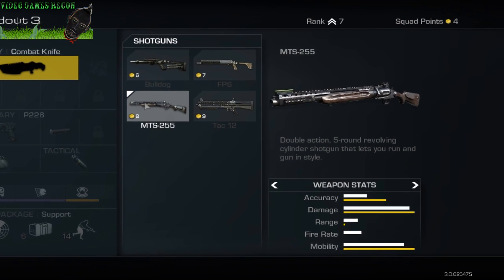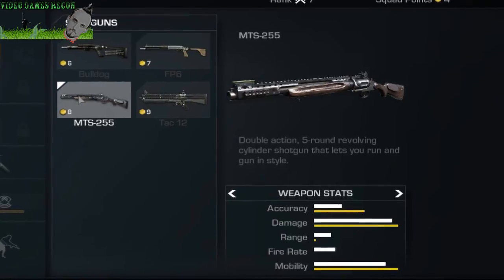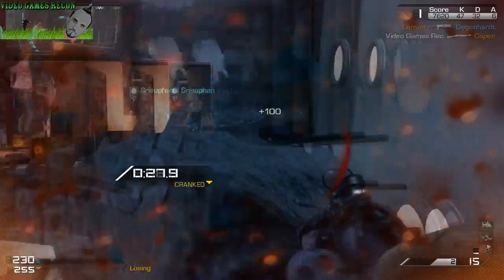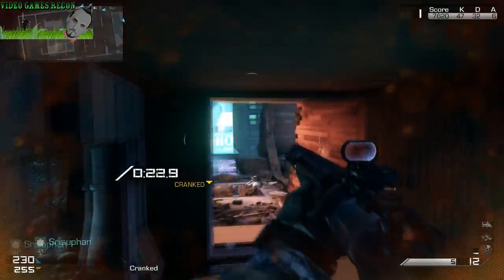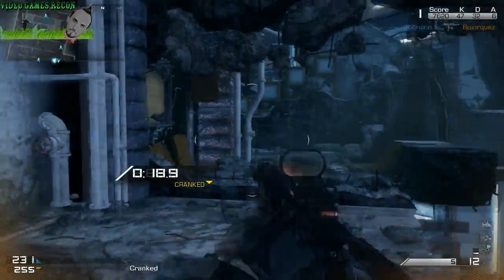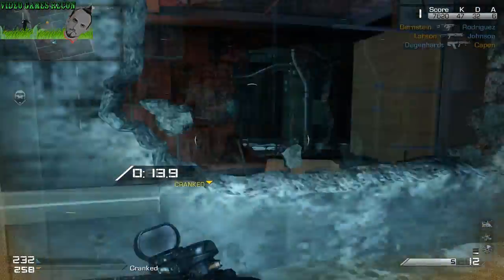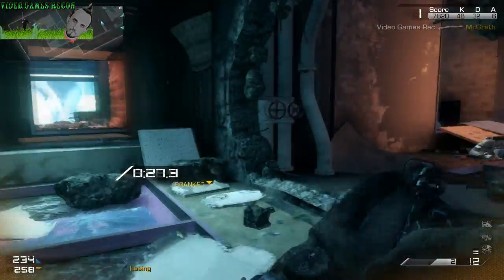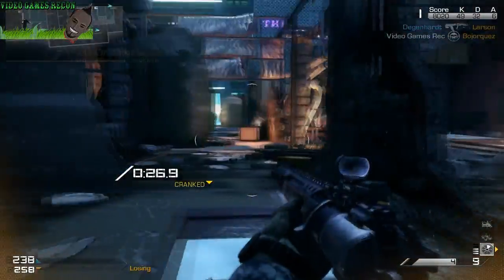The MTS 255 is the obligatory novelty weapon of its class — it's a revolver shotgun with a 5-round cylinder magazine which has a decent fire rate and the best accuracy in this category, whilst simultaneously having one of the worst ranges in the class. All of this is largely irrelevant as the major flaw with this weapon is the incredibly slow reload times and extremely high recoil characteristics, so the only thing this weapon excels in is originality and fun — but an effective weapon it is not, even on the smallest of maps.